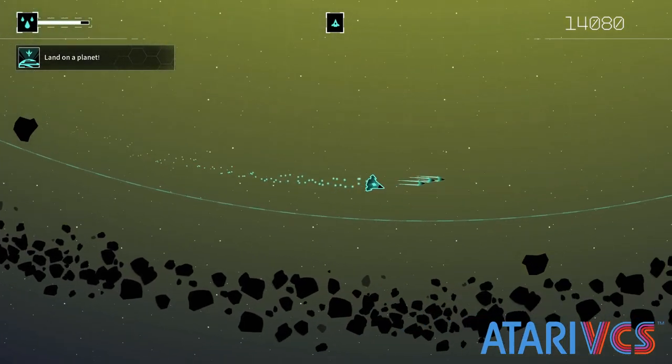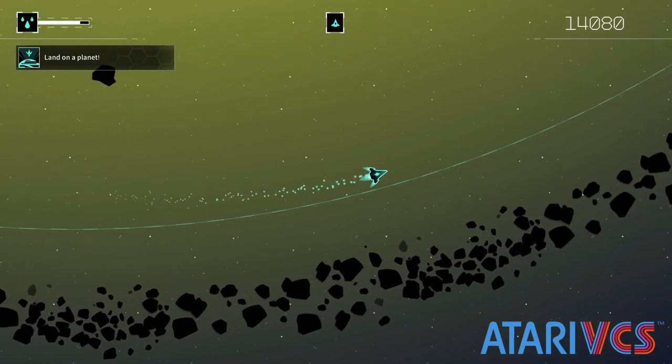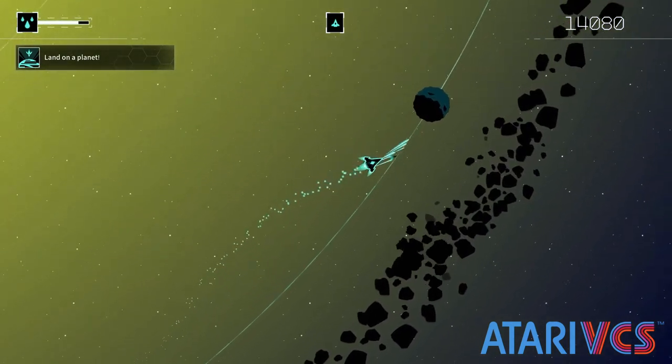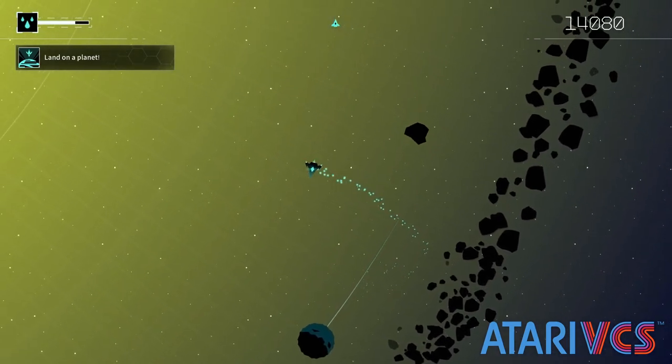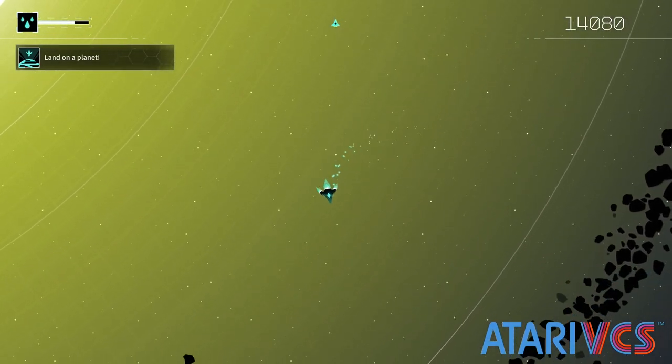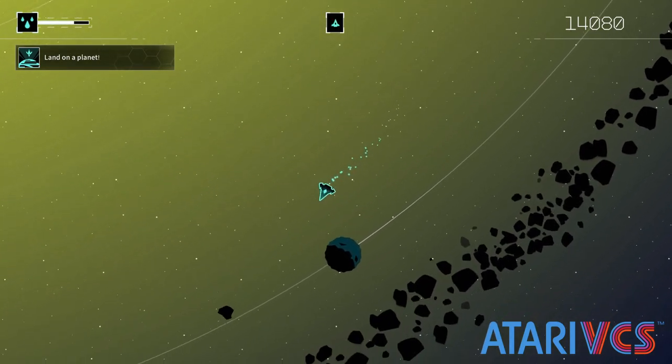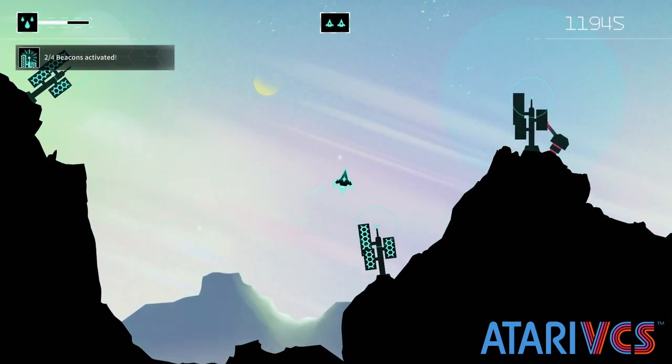Gravitar Recharge is, strangely enough, one of the most chill games on the console. The game is still tough, although it's much more easy than the arcade, but the actual pace is deliberate and generally slow to medium in speed. You will do better by taking your time, aiming carefully, and planning your fight rather than flying into it blind.